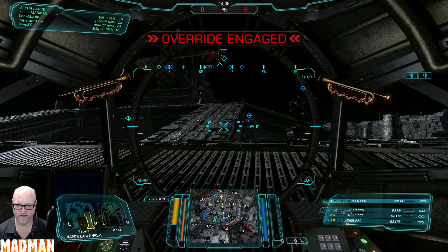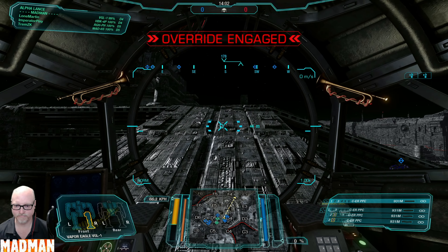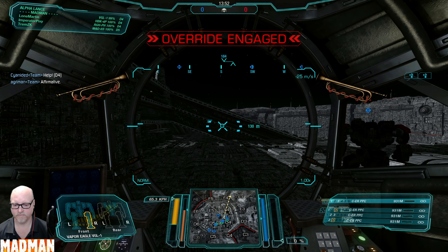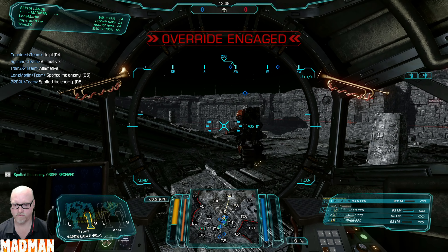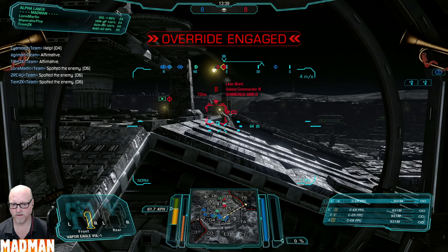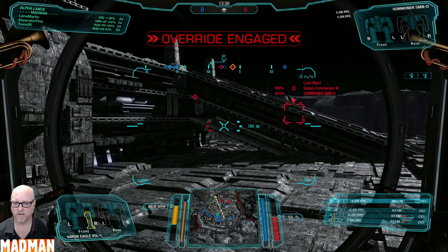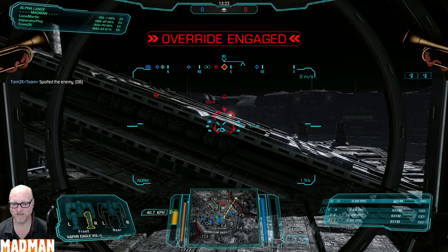I either came through there really fast, or I haven't come through at all. I'm going with not at all. I'm surprised we haven't encountered anyone yet actually. I think their whole team went one way — not the usual way. I hit something, but I didn't hit the guy I was aiming for because he's still all gray, but it did say 'protected' something or other.